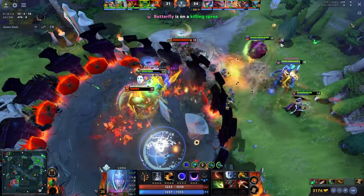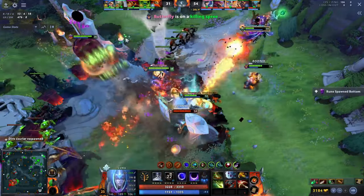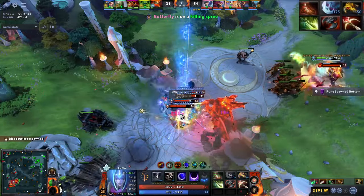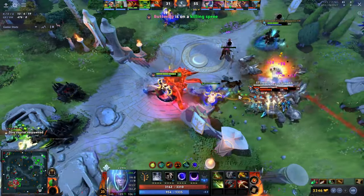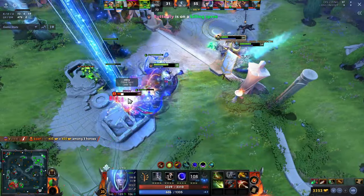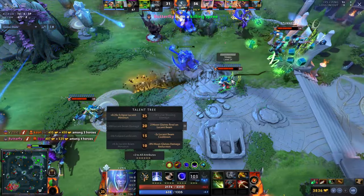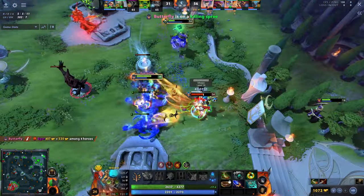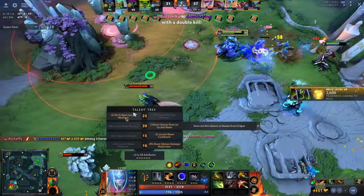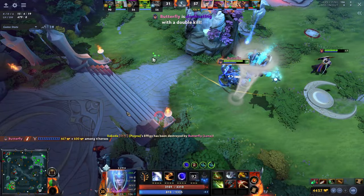Coming to the late game items: Luna usually buys items that increase her attack speed, damage, and survivability, such as Manta Style, Butterfly, and Satanic. In some cases she can also buy Khanda for her Lucent Beams. She is most powerful in the mid to late game where she can dish out a huge amount of damage with her Moonglaves and Eclipse, as well as push towers and barracks with her aura.